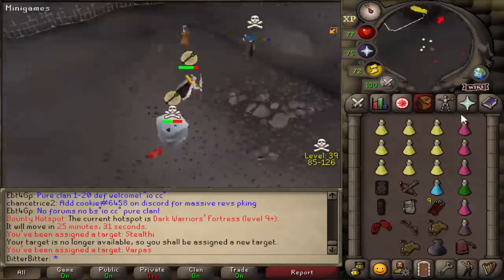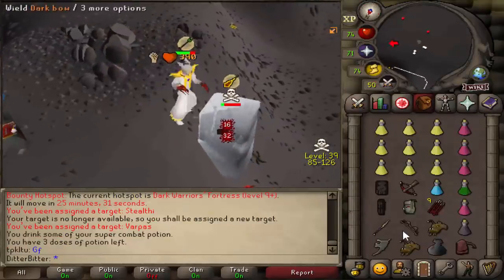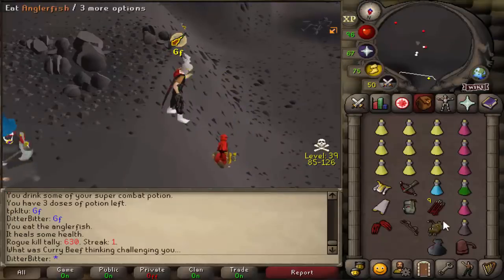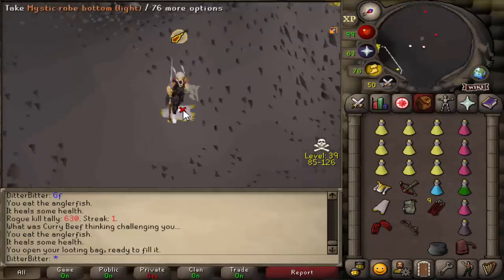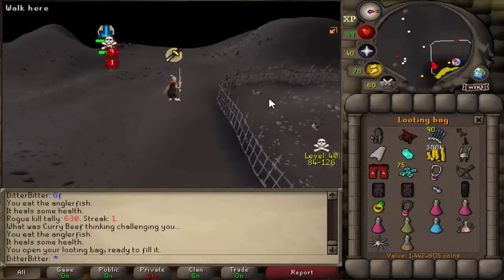This guy called Curry Beef just hopped on me, so I guess we've got a fight. Should we just claw him on his robes right now? That wasn't even a fight — it was literally just like... and he's dead. That was just a little confrontation that ended with me picking up his loot. Fair enough dude. Thanks for that — 1.4 mil in like 5 seconds. Cool.